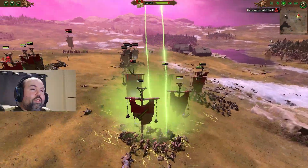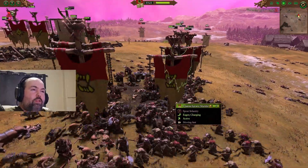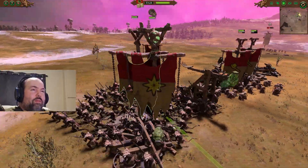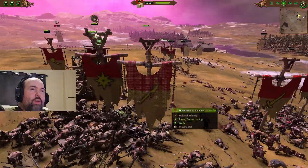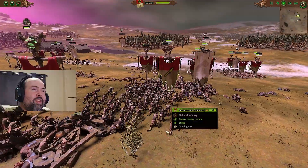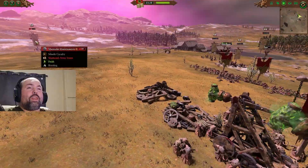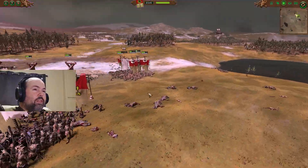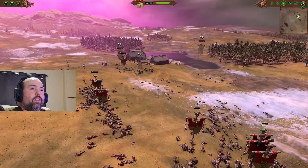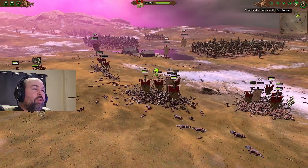Over here we're just taking out some of those Marauder champions. Here's the thing about fighting with Skaven Slaves: if they get hit, that's fine. As long as my lightning hits the enemy too, it doesn't matter to me. I even have one artillery piece just hitting those horsemasters a little bit. At this point we're just cleaning up until there's nothing else standing in front of us.